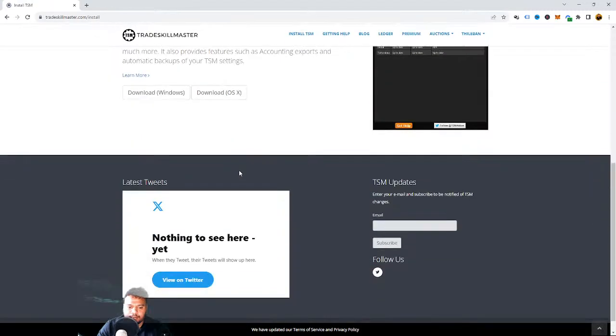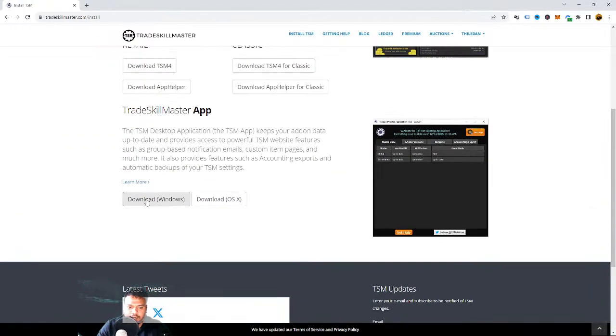Then install TSM. Here you can download it for Windows or OSX depending on your computer. If you have a Windows computer, download the Windows one. Once you have downloaded it, you have to set up an account.